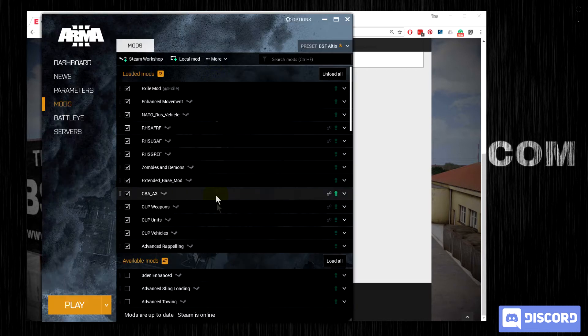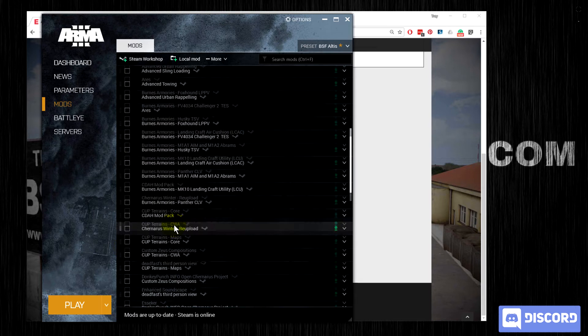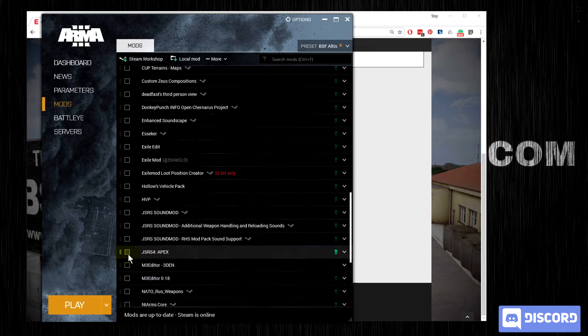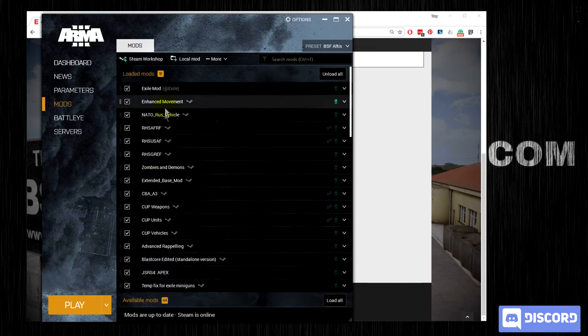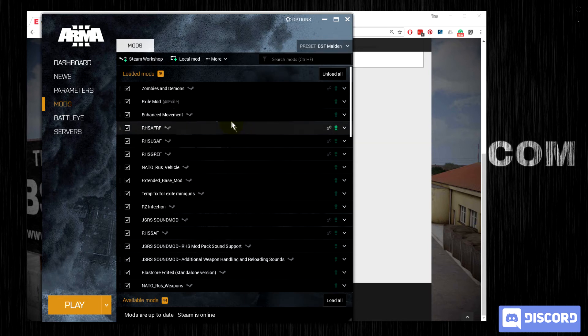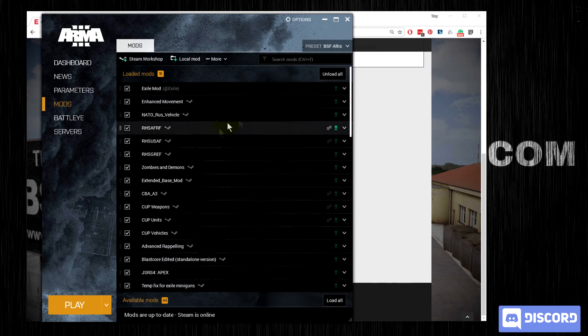Back in the launcher, once you have all of the required mods, if you want to add some of the optional mods, go ahead and select them. I'm going to do Blastcore, the JS RS Apex, and the temp fix for miniguns. Once your list is complete, I highly recommend making a preset. Come up here, select Save, enter a title when it asks you to. You'll notice I have BSF Malden — this is all of the mods needed to join Malden — and BSF Altus. I do the same thing for every other server.